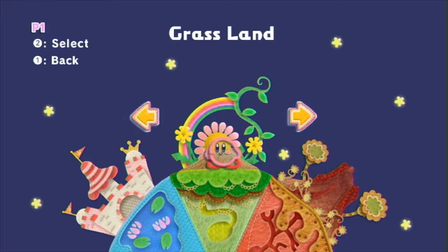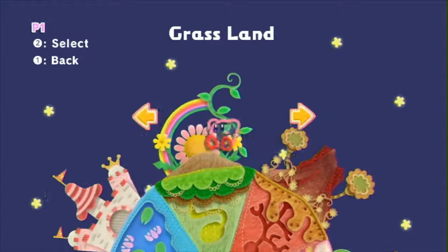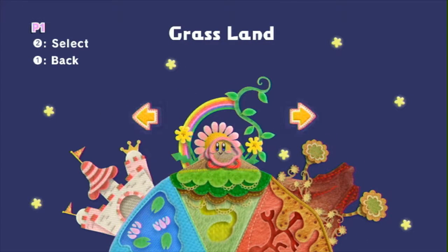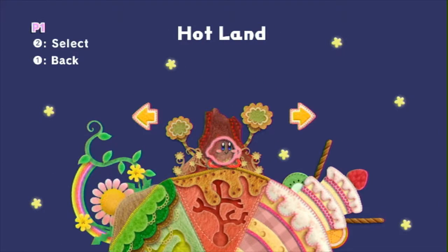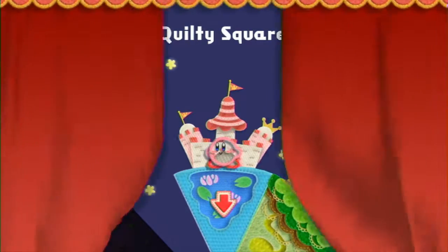Hello everyone out there in internet land! Last time we beat Hotland, and this time I accidentally ate a mega mushroom and I'm now a giant — so the game should be a lot easier now. Okay, no, this is just the map screen where you can go to a bunch of different worlds and stuff. As you can see, there's a cake over there — don't worry about that cake right now, it's not important.